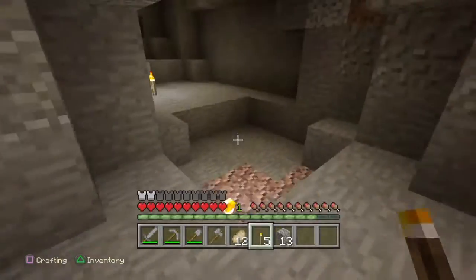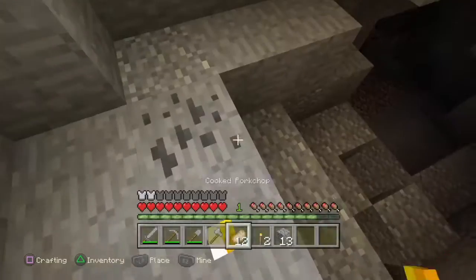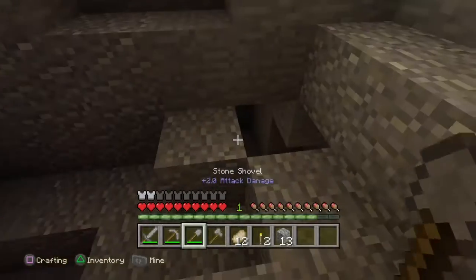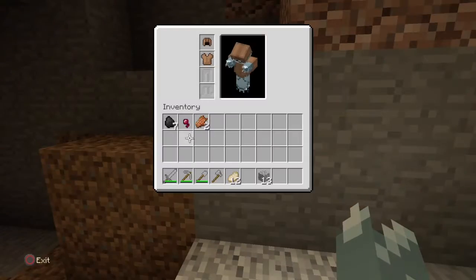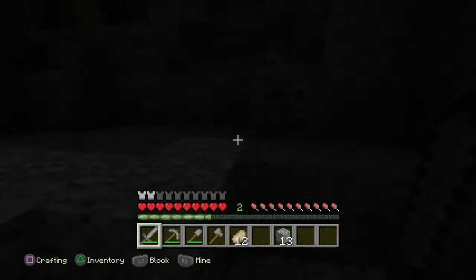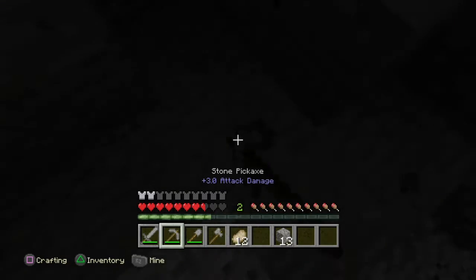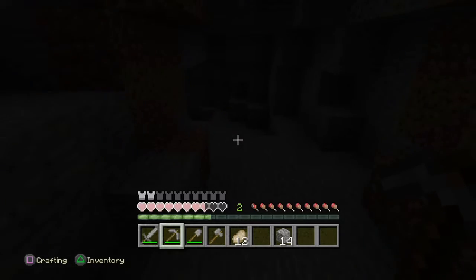Minecraft hack 4: make sure you have wood before going into a cave. For example, to make torches, sticks, and many more. Or else you can't see and you will get killed by creepers and mobs.